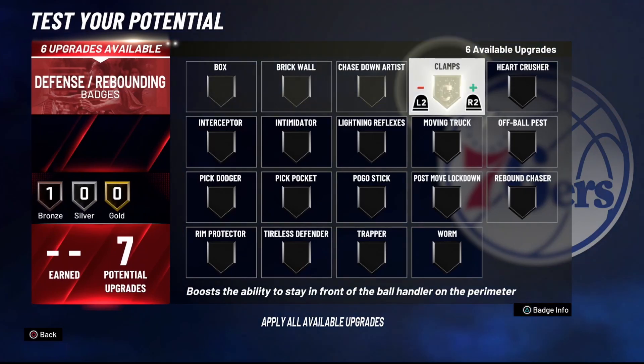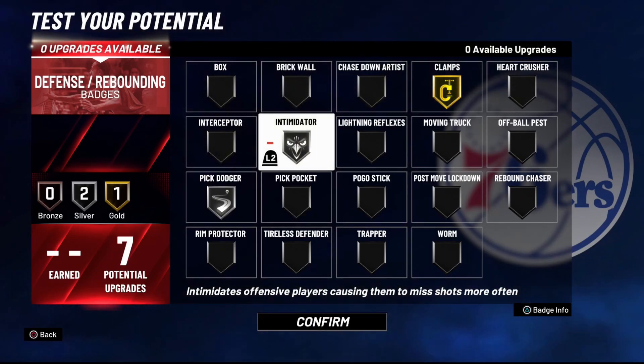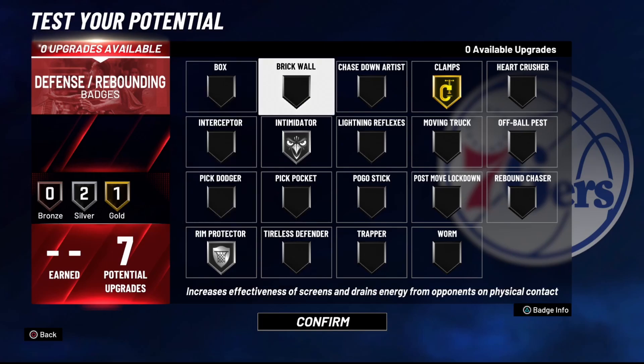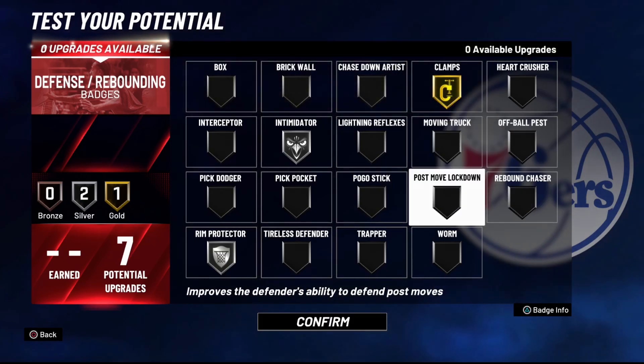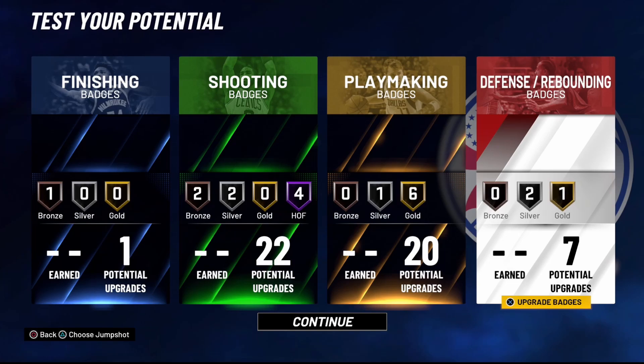For defensive and rebounding badges: gold clamps, silver pick dodger, and two on silver intimidator. If you're playing big men on this build, swap out clamps for gold rebound chaser and bronze rim protector with bronze box out. Seven defensive badges is a little thin for playing center, but at the two or three position this is a phenomenal build. That's going to do it — this is the speed boosting sharp from 2K19 and 2K17. Leave a thumbs up on your way out, see you in the next one.